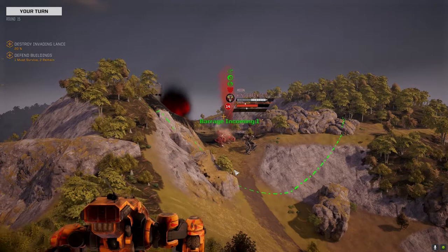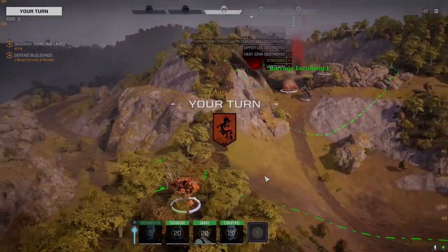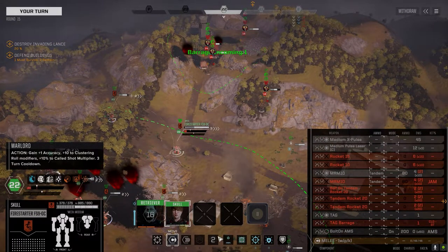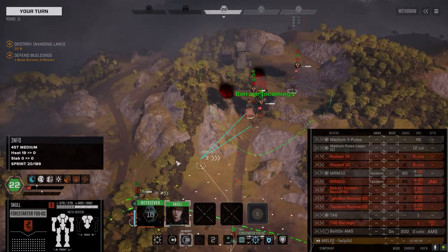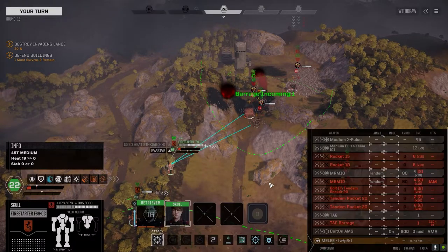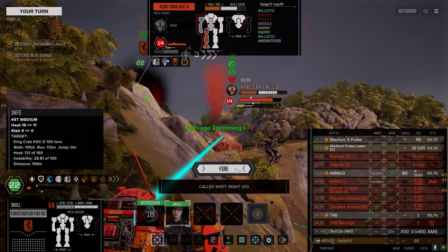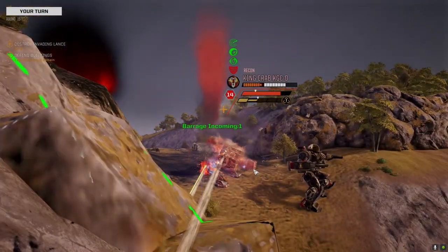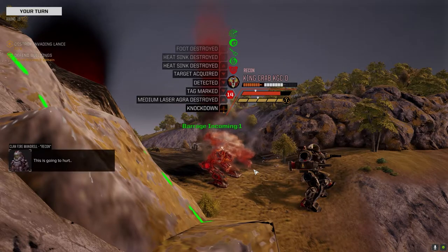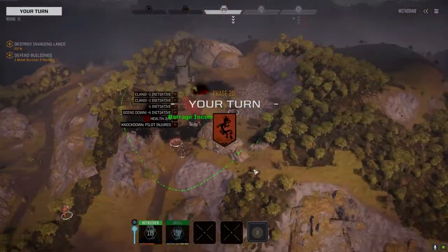He's shut down too, but we'll keep applying heat to him. Good damage. Our rockets are gone. Let's get into here. If we can put the King Crab on his ass — let's go after the leg. If we can put him on his ass, at least we know he's probably not going to hit much. That should do it. There it goes — have a seat, buddy.